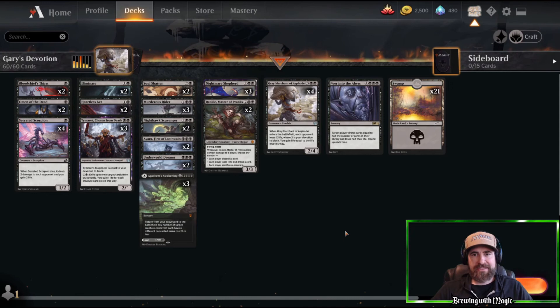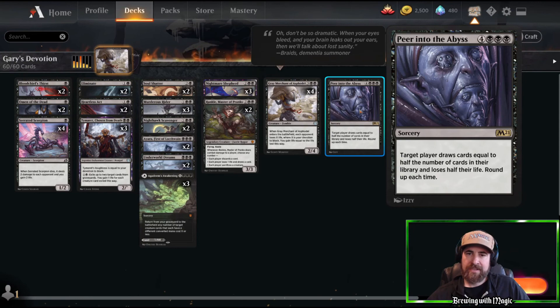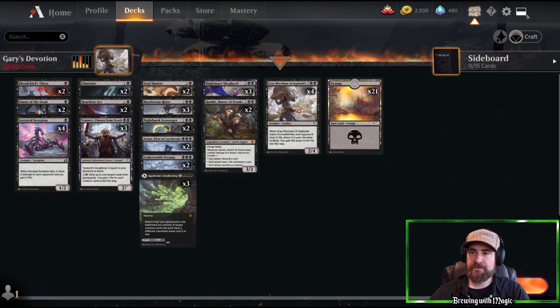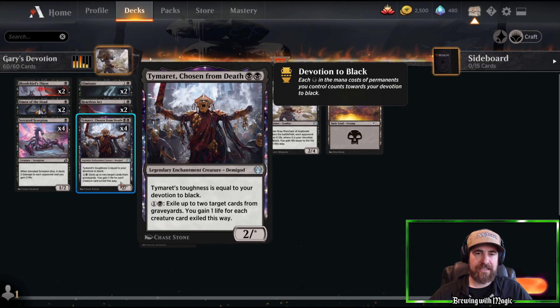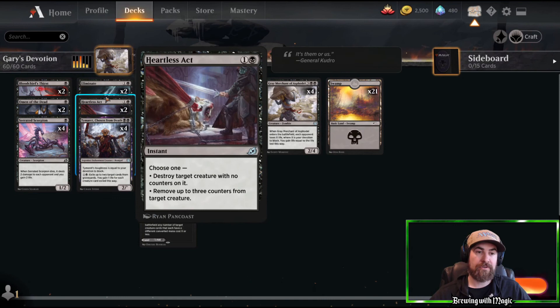Ladies and gentlemen, that is a wrap for today's deck. It performed a lot smoother than I thought it would — people tried to disrupt creatures and keep devotion low, but the deck chipped away and I found timely Garys when needed. A couple of changes though: replace the one Peer into the Abyss with a fourth Tymaret, since our two-drops are lacking and Tymaret is the only two-drop creature that sticks for devotion. Also probably cut one Murderous Rider and add one more Underworld Dreams.